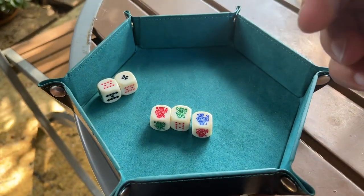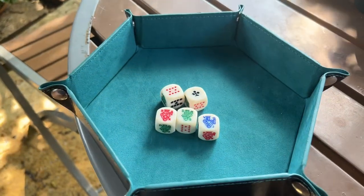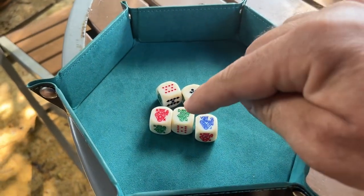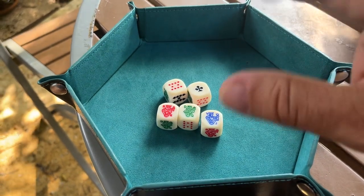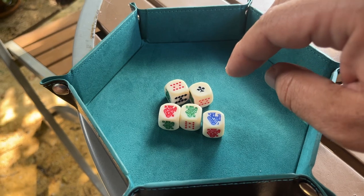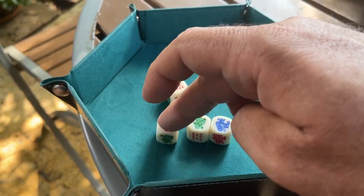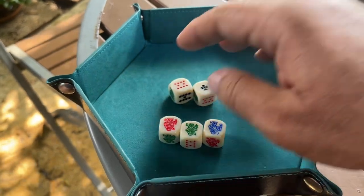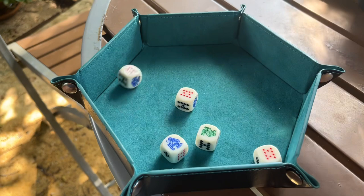That's your objective. You're going to roll these five dice. The game ends when you have rolled five singles, and you'll see how that works. Sometimes you'll only be able to save one or two of the royals — the goal is to try to save all three. So this is how you start the game: you roll the five dice.